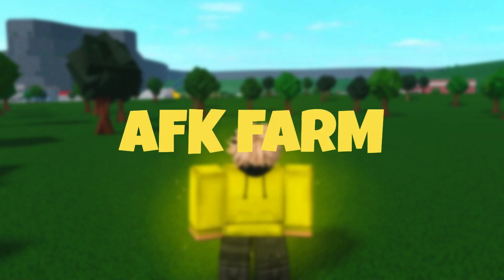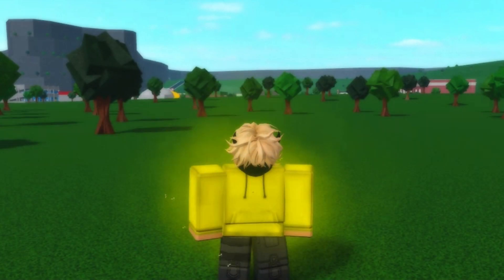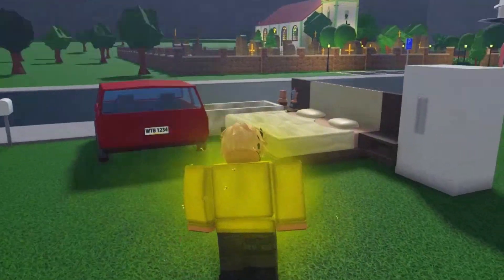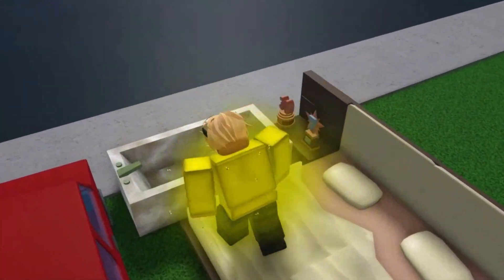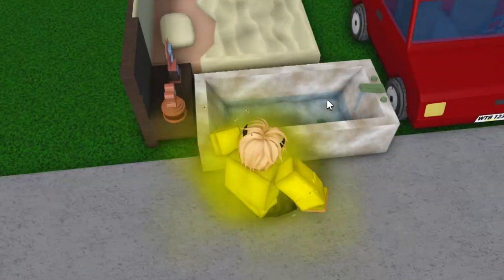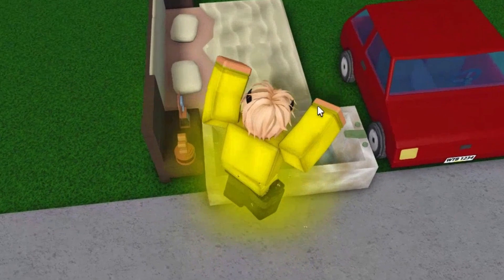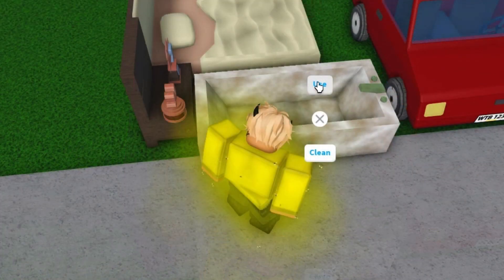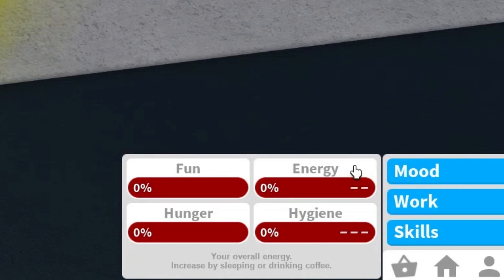I will tell you how to make the best AFK farm in Bloxburg. The first step is to have your moods on zero. To get your moods to zero, the fastest way is to go in a bathtub, click on use and jump out. If you do it enough times it will pile up and you'll have hygiene and energy decreasing.